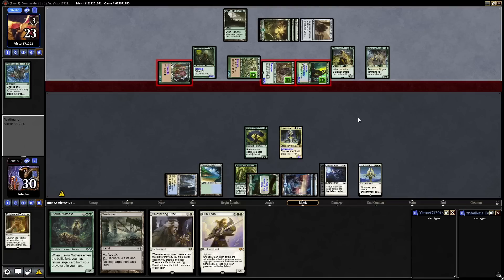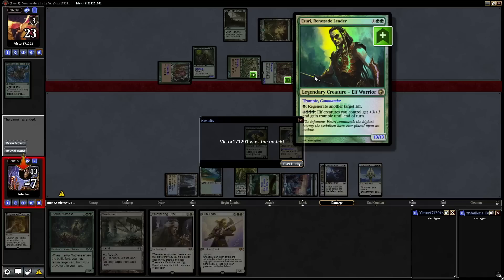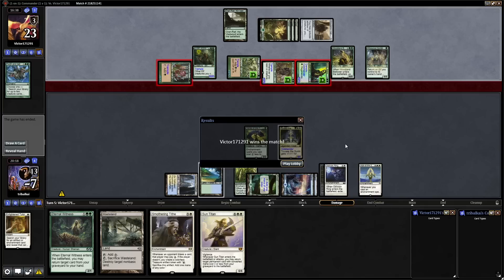Our opponent is really messing around, but trying very hard to show patience and allow our opponent to swing in for a satisfying conclusion. And there we go, we got there in the end. That is exactly how Azuri Renegade Leader wants to be played. Not, however, how we want our Tuvasa to play — we didn't really get into many decent enchantments there, but we'll just play another game and see if we can get something going.